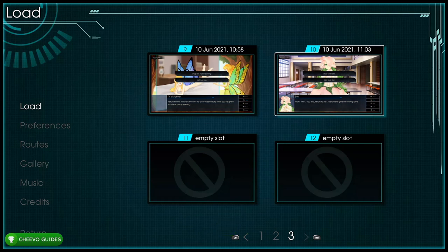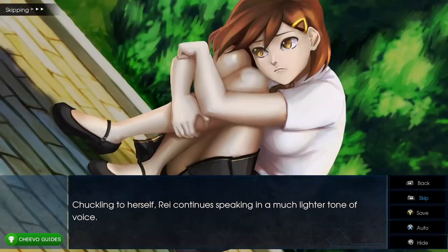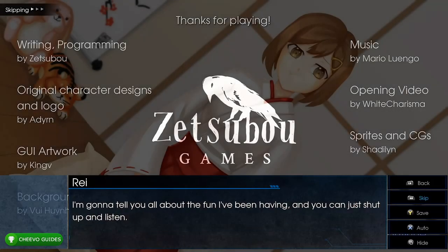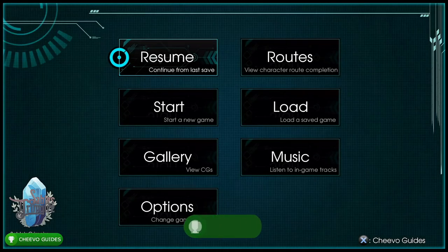Load up save slot 10 and choose 'Go find Ray' (bottom option). This unlocks the New Life achievement for completing Ray's route, worth 25 Gamerscore. The only route remaining now is Joru's route.